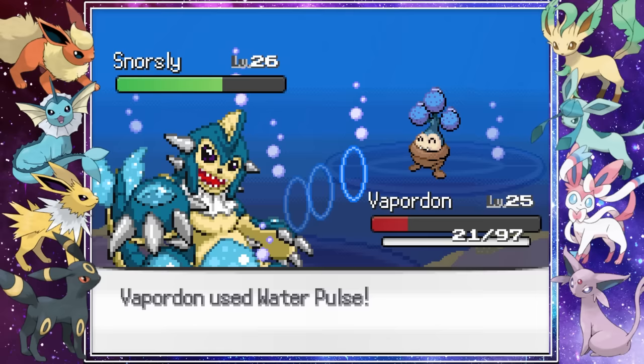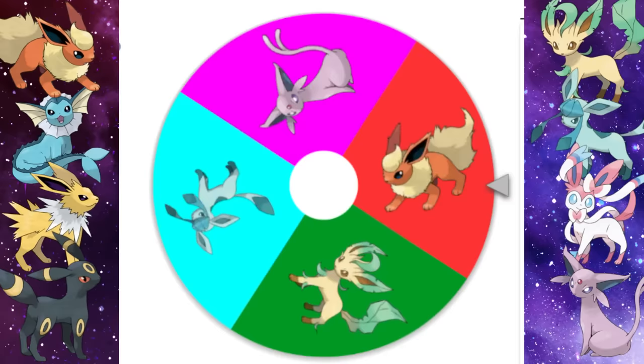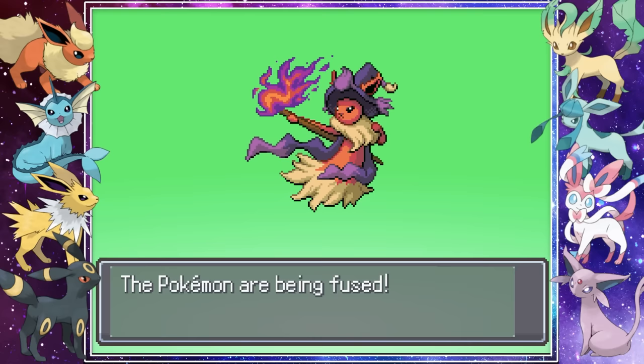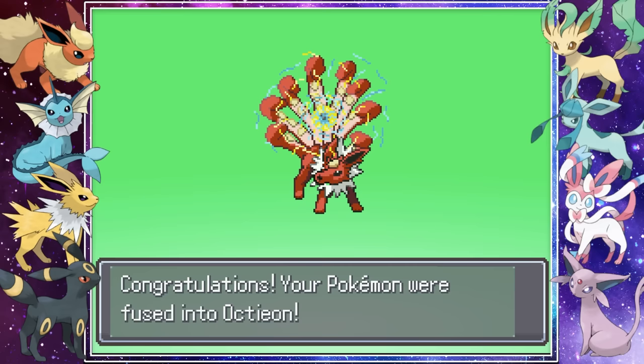We had a new badge so we spun the wheel and grabbed ourselves Flareon. We fused it with Gengar, and as cool as that fusion looked, I had to keep this Mismagius fusion — just look at this Flareon witch, I love it. I also found one of the coolest Jolteon fusions: Octeon. We made one of the Forbidden fusions, Lopunny and Vaporeon, and briefly fused Sylveon with Mawile.